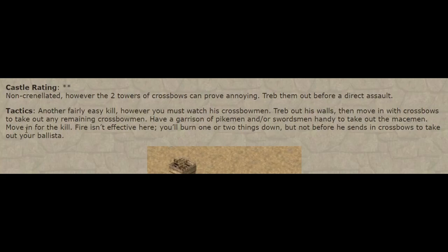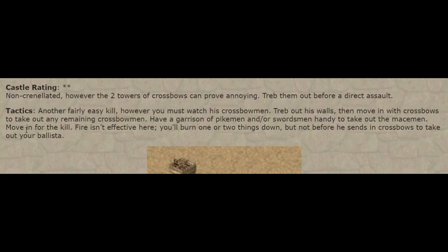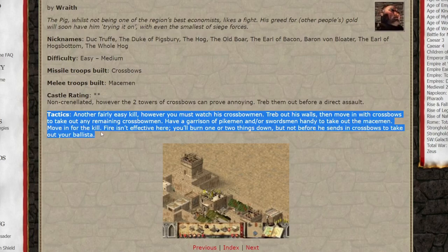Let's move on to the pig. Non-crenelated, however the two towers of crossbows can prove annoying. Trep them out before a direct assault. Okay, actual good advice here. I like it. Tactics — another fairly easy kill, however you must watch his crossbowmen. Trep out his walls, then move in with crossbows to take out any remaining crossbowmen. Have a garrison of pikemen and or swordsmen handy to take out the macemen. Move in for the kill. Fire isn't effective here, you'll burn one or two things down, but not before he sends in crossbows to take out your ballista. Once again it might be trying too hard. You don't really wanna use swordsmen against him though, because armored units are the worst thing you can make against crossbowmen. But honestly this was a solid guide.